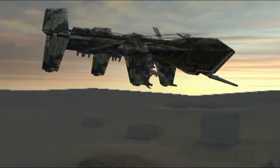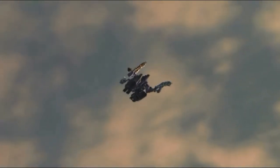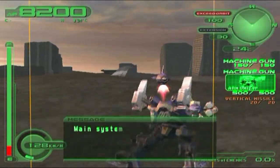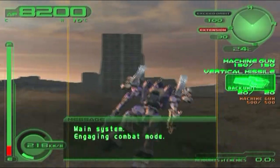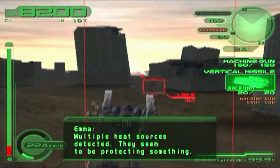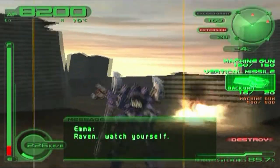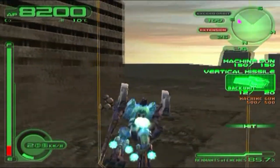Am I going to save the missiles for the ACs or use them early so I'm lighter? I'll go ahead and rely on the missiles, then use the EO along with the machine guns against the ACs — that should be enough. Let's try not to lose focus. That's one of those things we're using our missiles on — it's destroyed. If something gets close, I'll use my EO on them.